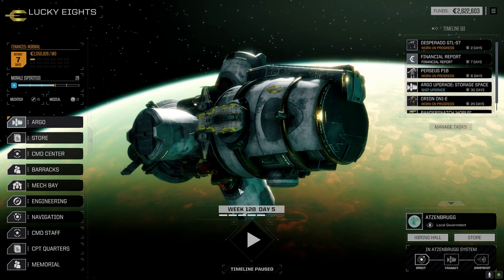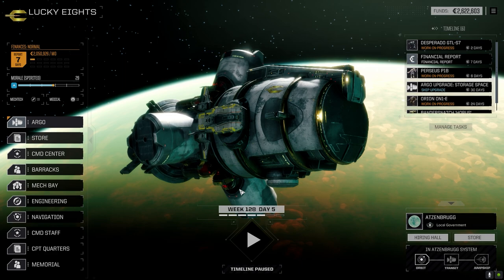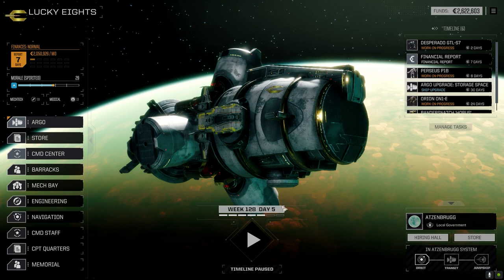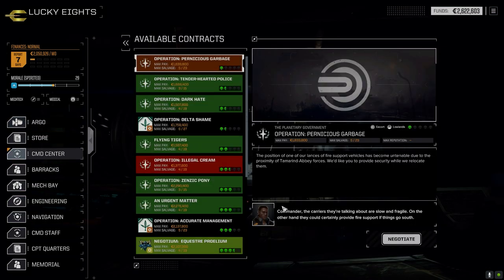We had a really successful mission last episode. After that I jumped to a new system hoping to find some electronics, but it's not at this system. It's actually like a two-and-a-half skull system so we don't have a lot of missions we can take. We only have two lances available right now — the main lance with the new Black Knight, and the third lance which is still under strength because we don't have a pilot for the Assassin. We did pick up another pilot here as a backup though.